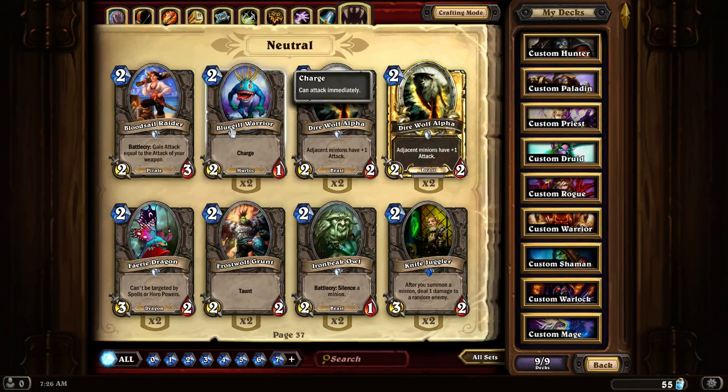Bluegill Warrior — the Murloc that charges. This is a really good card to have in any Murloc deck or any deck that's based on charging, since it's a low cost charger.